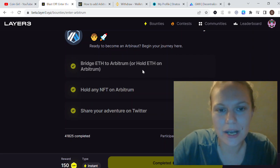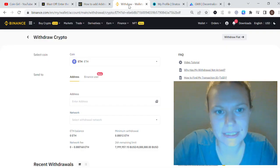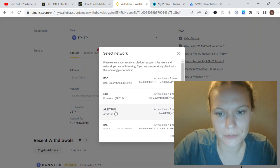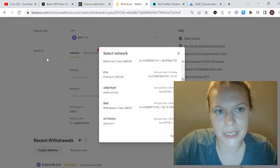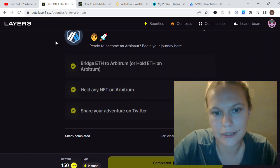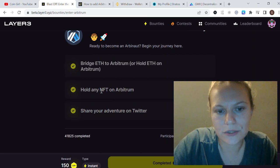Since I had already added the chain to MetaMask, I transferred some ETH using the Arbitrum network with zero fees straight into my MetaMask account. It was quick to verify, and this part was completed. The next step is to hold an NFT on Arbitrum.